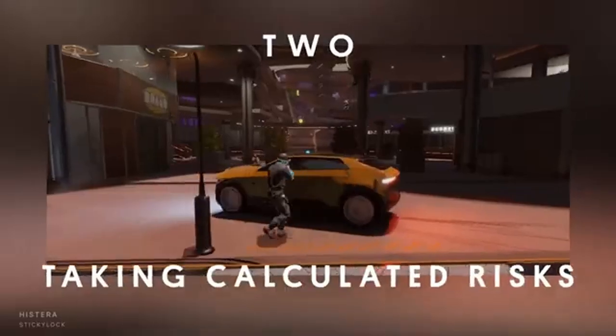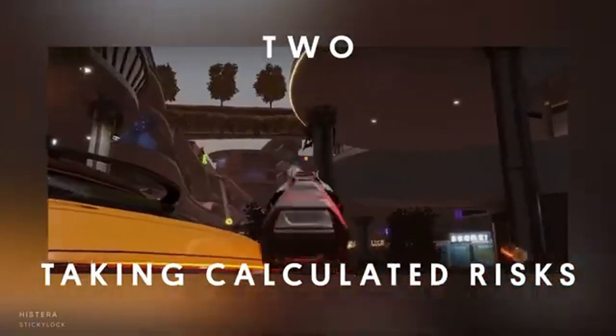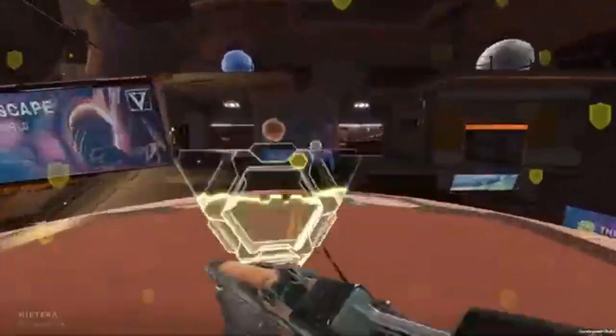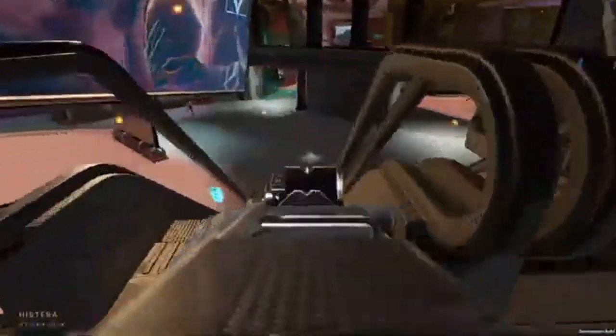Stickalock Games started as a small team of five people working on XR-oriented projects. Today, the team has expanded to around 70 members with locations in the Netherlands and Spain. Jamel explained that their working process involves the design team creating mechanics and functionality with the player in mind, pitching ideas to management, and then heading into production to flesh out and implement these ideas. Unity has been the go-to game creation tool for Stickalock from the very beginning.